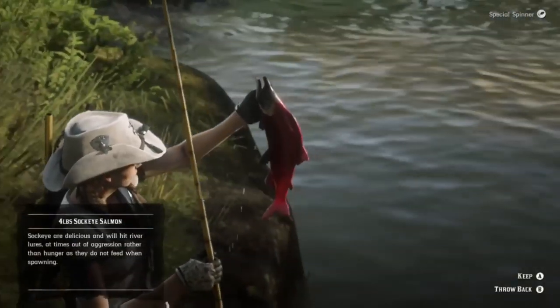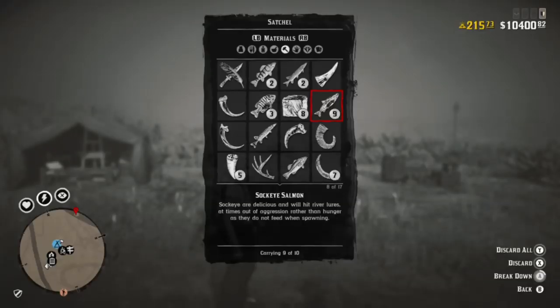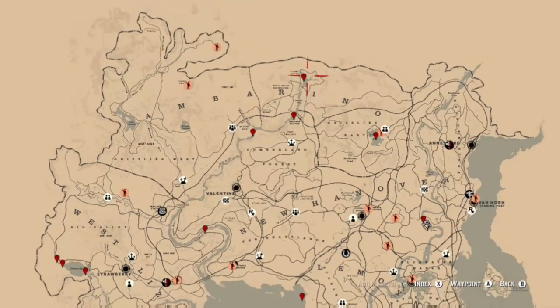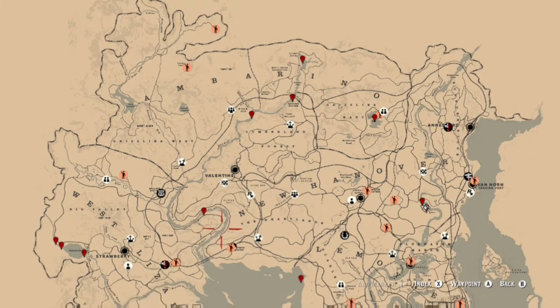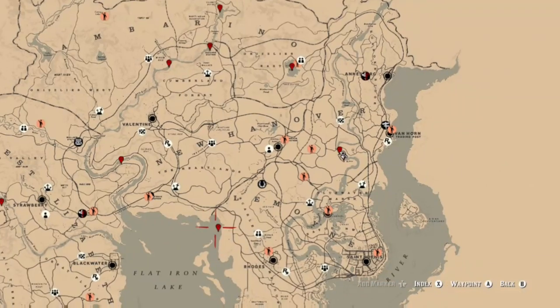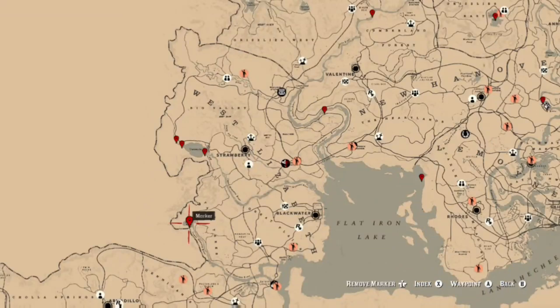Next we're going to talk about succulent fish, which you can get from salmon or trout. Make sure when you catch them you go into your satchel, break them down, and then craft them with something like mint, oregano, or thyme, which you can find in plenty of locations — also near the train tracks south of Rathskeller. Here are some locations for trout and salmon: the majority are along the river leading into Flatiron Lake. There's also trout and three salmon locations at Owen Gila, and then down at Aurora Basin.